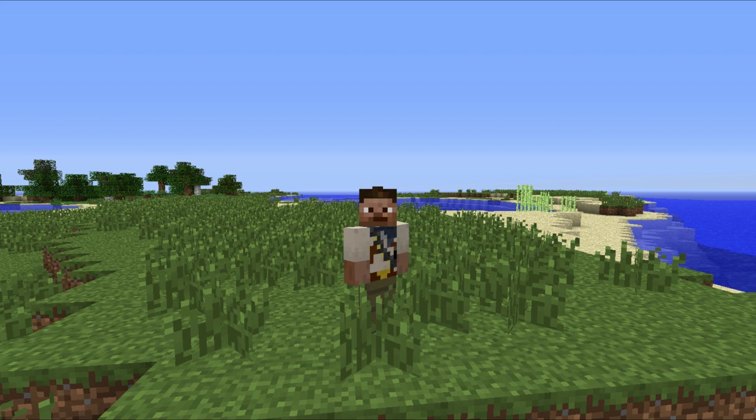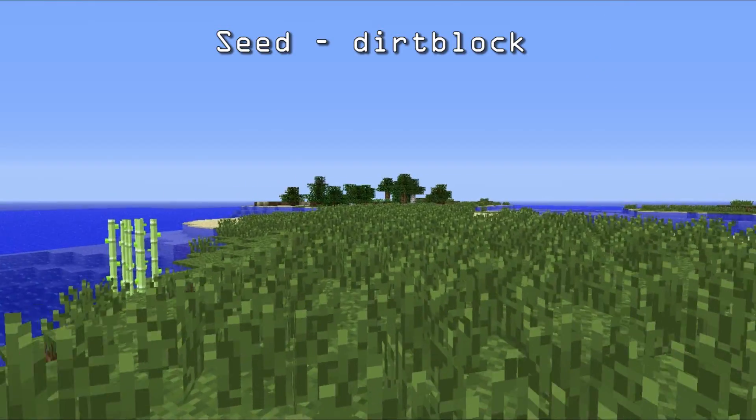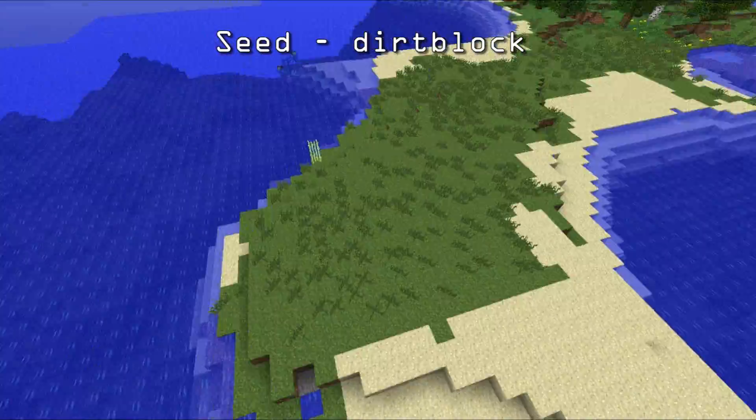Hello everybody, Donkey Puncher here with Map Seed Generators. I have one great seed for you today — this is not just great, this is probably one of my top five seeds that I have found. The seed is Dirt Block, all one word, and you spawn on the tip of this landmass.